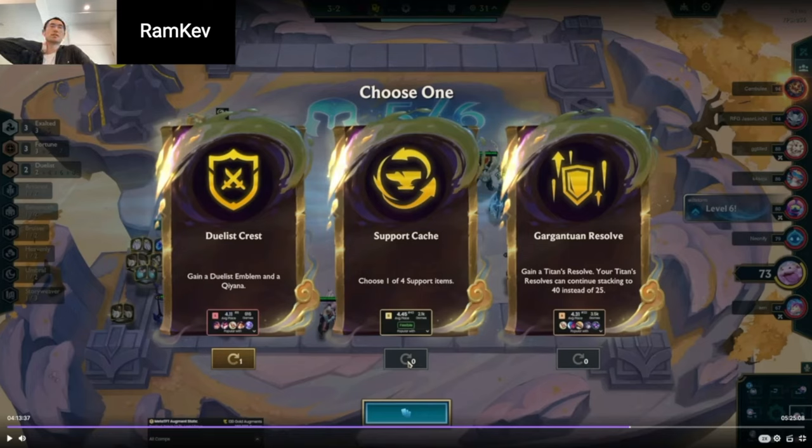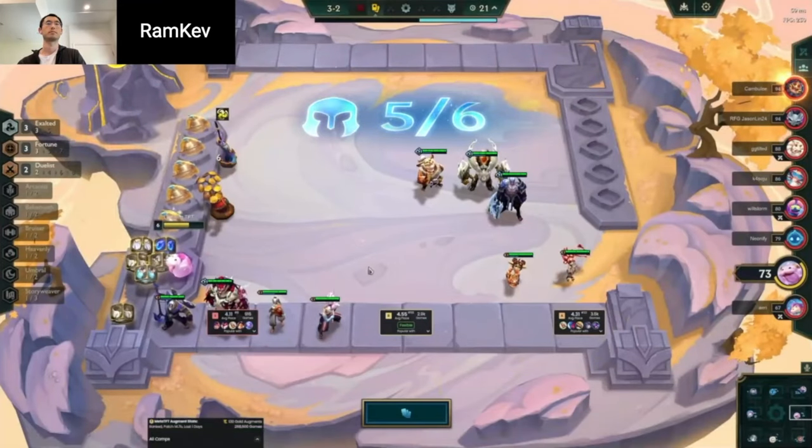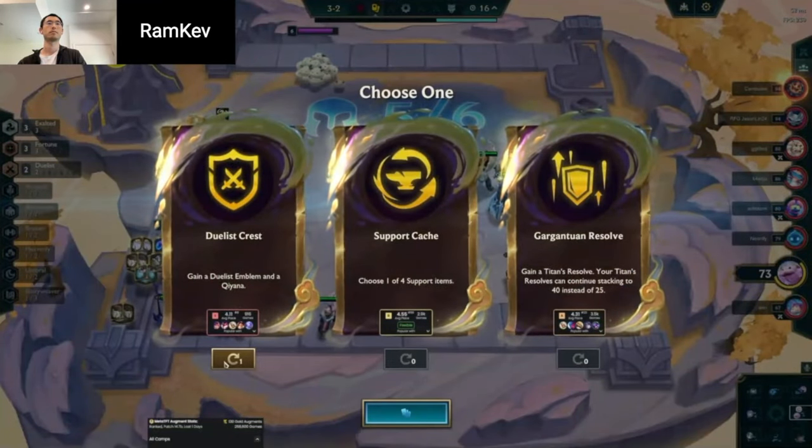Pushing levels is just lower variance to make sure your board's stronger. You're pushing levels and the biggest spike you can get if you take Duelists is with Irelia on level 8. Gargantuan is probably the least valuable here because you're sort of locking yourself into playing two specific carries.